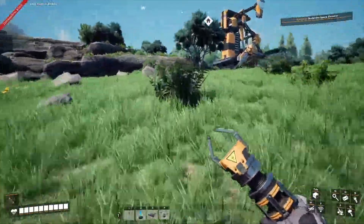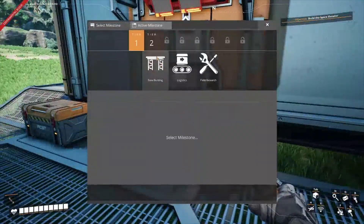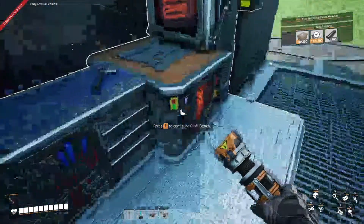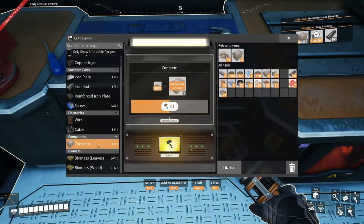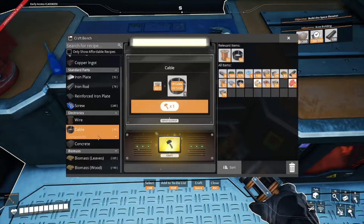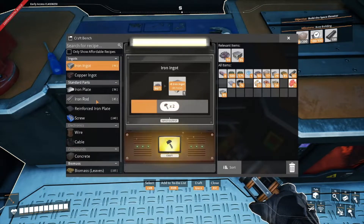Once we get the next step going it'll be different. I don't remember what some of these lower level ones are. We've probably got enough plates already so we're gonna make some cement here — I don't think we got enough to make cement but we got some. I can biomass everything already — that's nice, I completely forgot it does that. We need rods, so as soon as we get enough iron ingots we're going to start making rods.